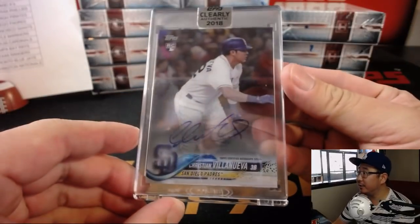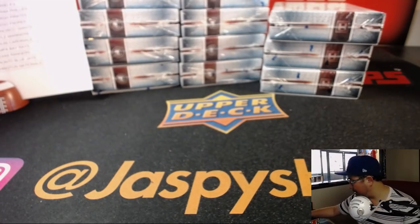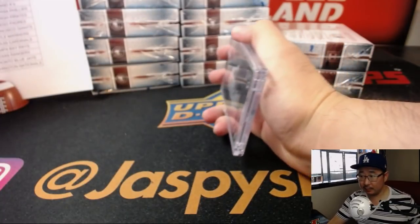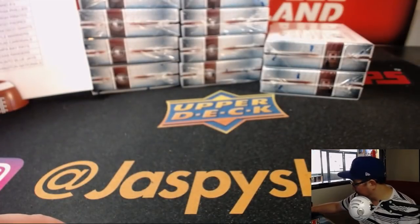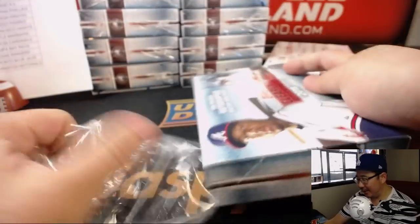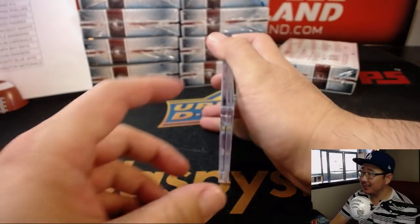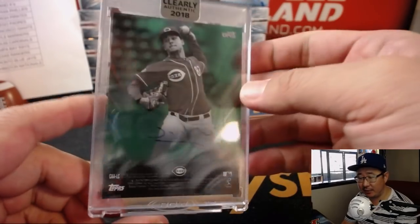Next up — Christian Villanueva for the Padres. That'll go to Amber. There you go, Amber — on the board with the Friars. Next up — another Keon Broxton for the Brew Crew. Logan with another one. I don't think Ian Hap and J-Hap are related. Luis Castillo, 38 out of 99 — nice Luis Castillo for the Redlegs. Jerry Bennington.